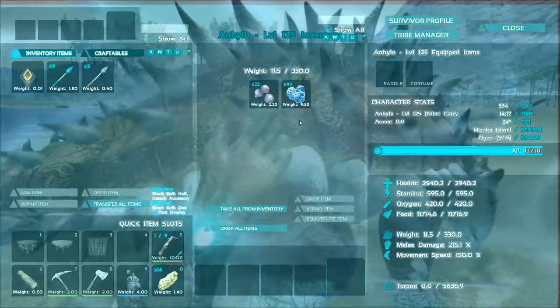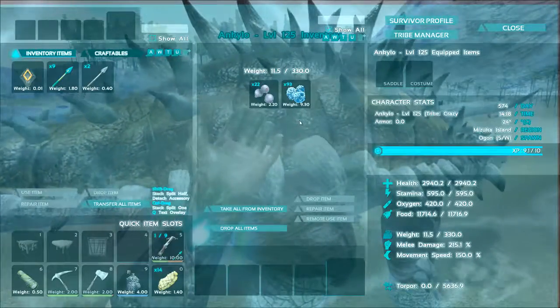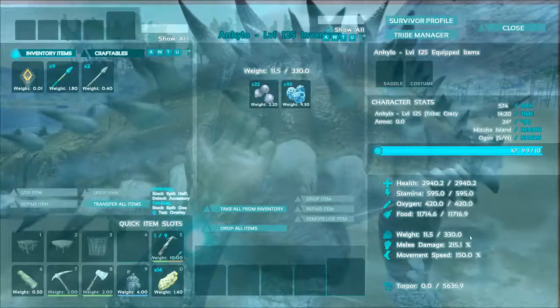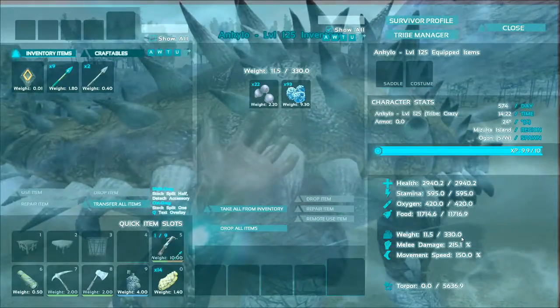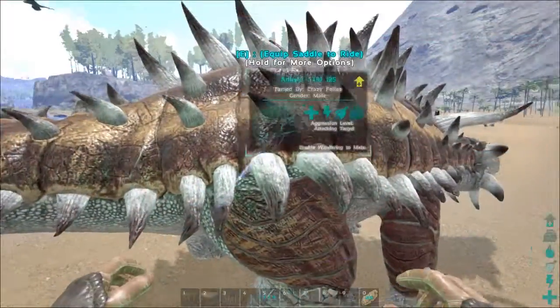Mr. Boden Maddox — I stole some of your berries, I hope you don't mind. I'll bring them back, I promise. So we have almost 3000 health, 600 stamina — that's not too bad. We do need to up the weight quite a bit since we're gonna go metal hunting. Melee 215 is also not bad. Standard movement — that's okay.